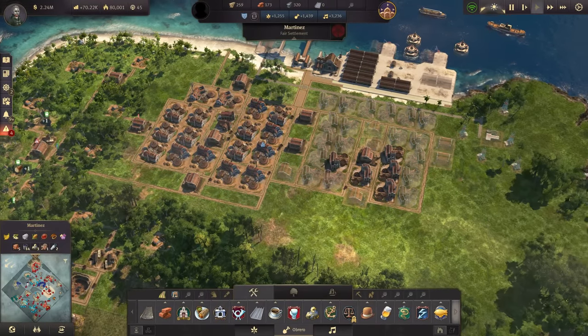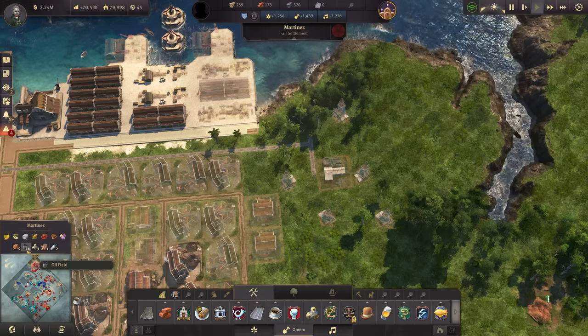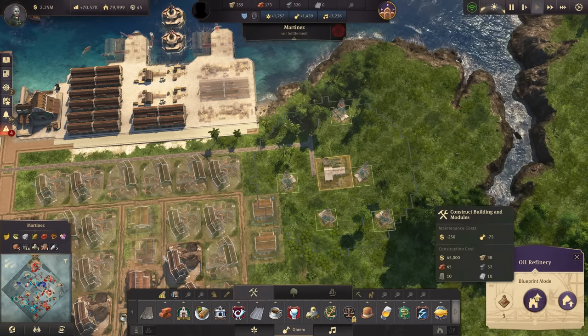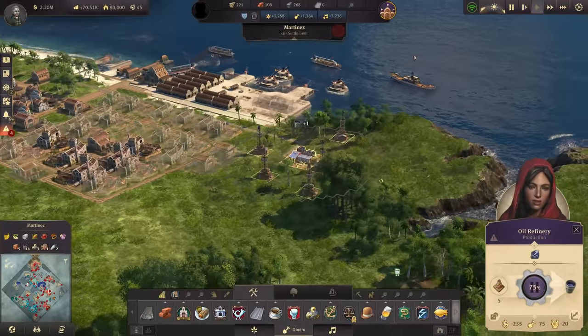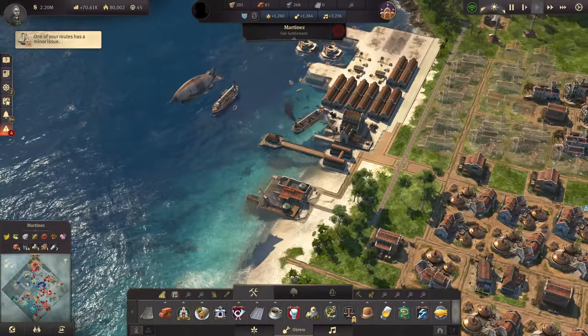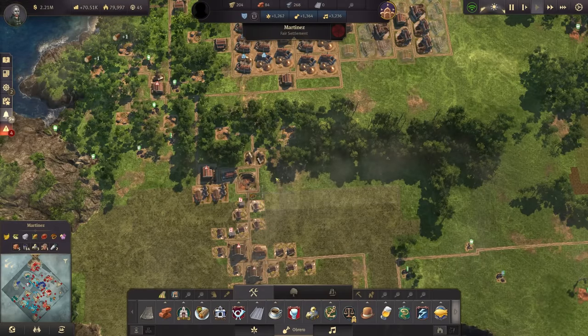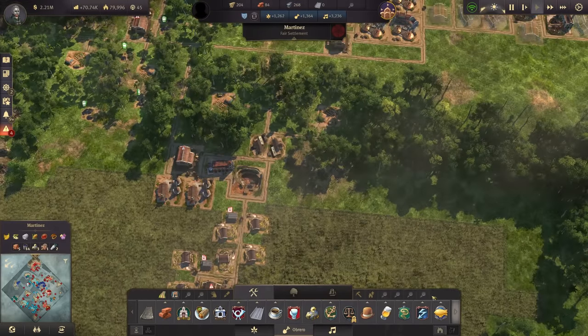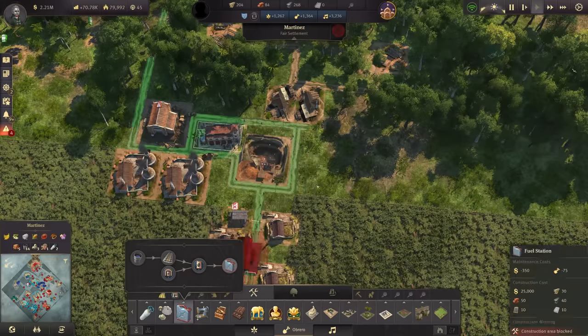The thirst for rum is endless, and for that I would like to start now with my first oil production in the new world. We can build this by finishing the oil refinery in Martiness right over there, and together with that also our first oil harbor. We do need to get a train down here because we have our next production ready — that is the fuel production.